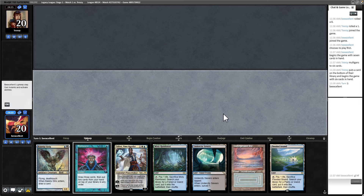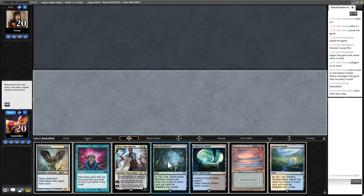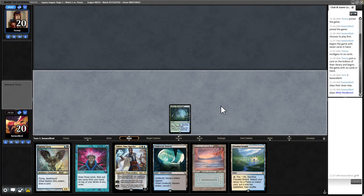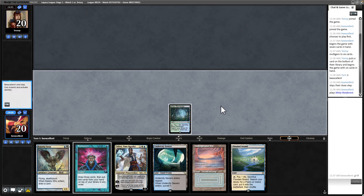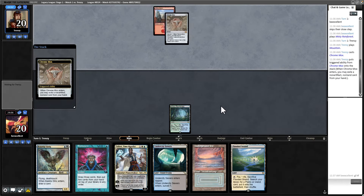I'm going to open Misty Rainforest. That only fetches our Island in case I need to fetch. I can also get the Meticulous Archive if needed. I might actually want to bait Wastelands, so I might proactively get my Surveil land, hoping they'll waste me next turn. But I don't know what I'm up against, so I don't have enough information yet. Okay, this looks like it might be Moonstompy.